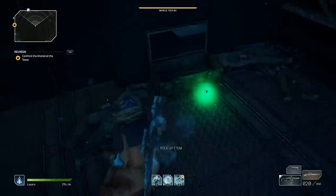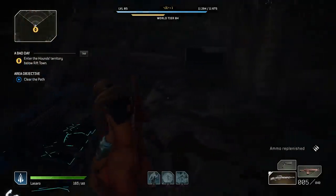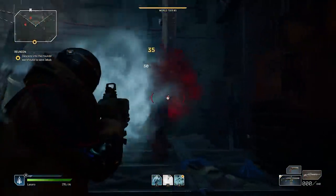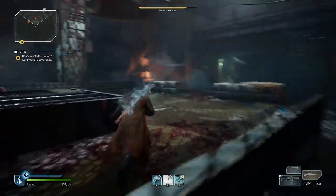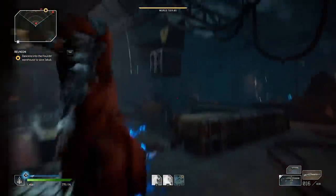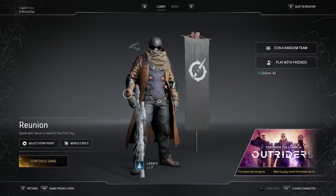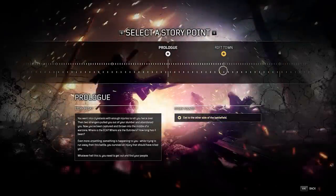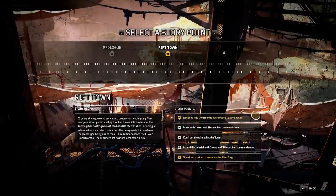Here's the thing about these loot chests: once you pick them they will not replenish in the same playthrough. You'll need to use a tactic I'll show you now — replaying or resetting the story chapter — and don't worry, you will not lose any progress. Head over to the lobby menu and on the bottom left side of the screen, just above the continue game button, you'll notice a button that lets you select your story point. This shows your completed chapters — in the demo we have the Prologue and Rift Town — and these unlock only after you finish those chapters.